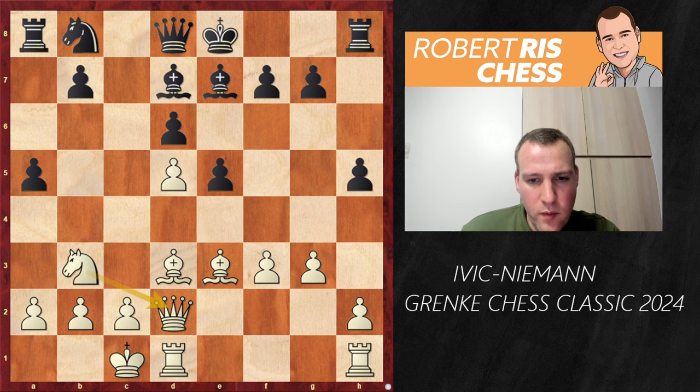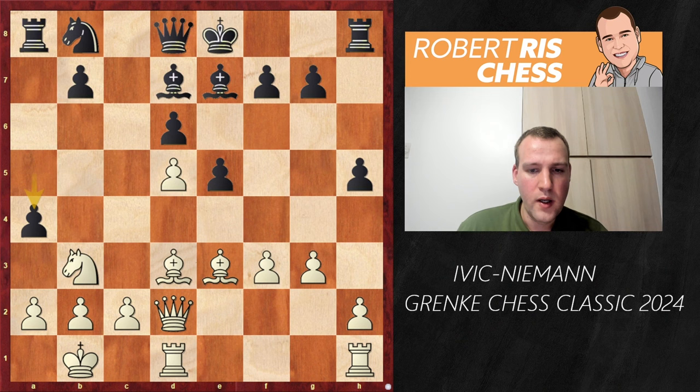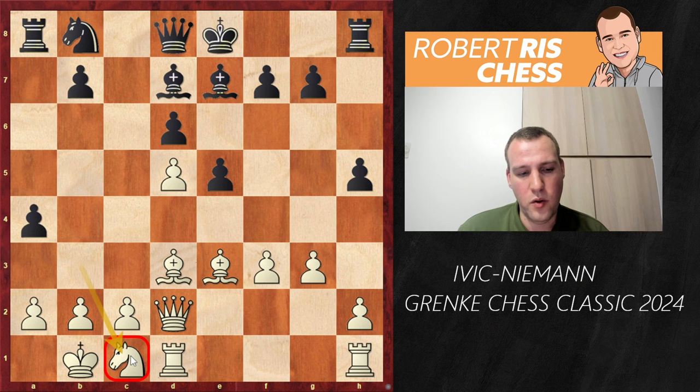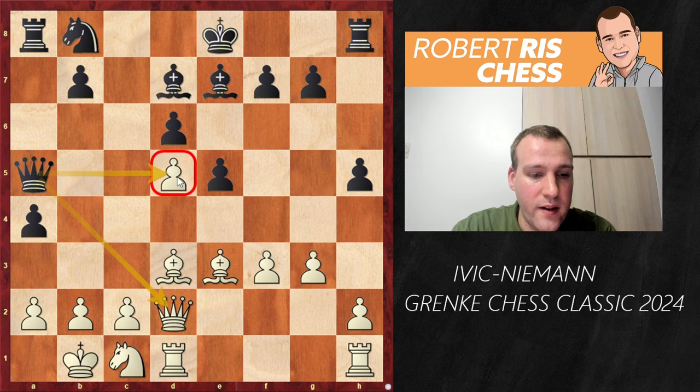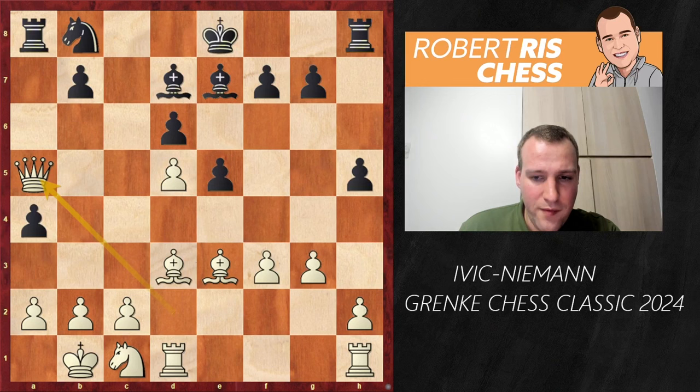But instead of Qe1, white played here the move Kb1. I'm not saying it's really a bad move, but after the move a4, the knight first of all has to go back to an inferior square — c1 is not such a good place for the knight. There's another drawback: with the move Qa5, black is forcing the exchange of queens. White can move the queen away, but then the pawn on d5 is going to be taken. That is a serious problem. So white decides to take on a5, and Rxa5 follows.